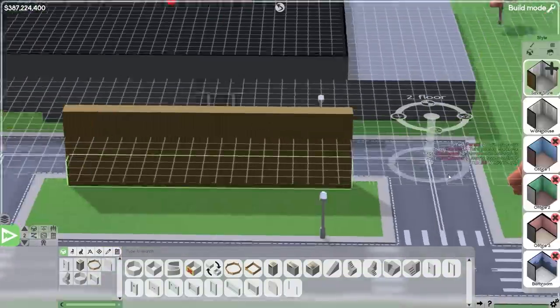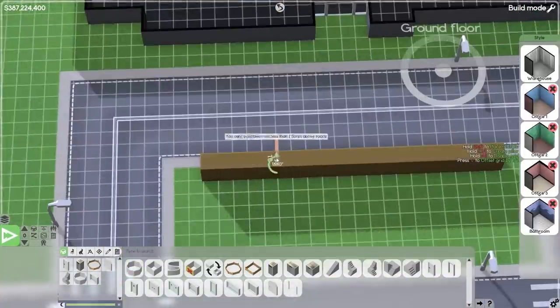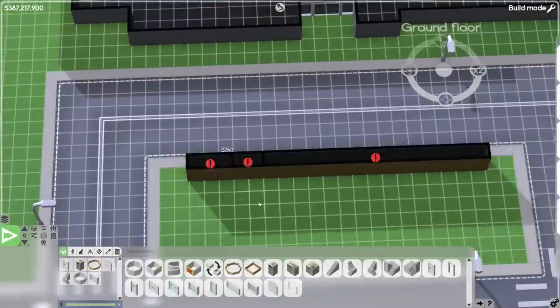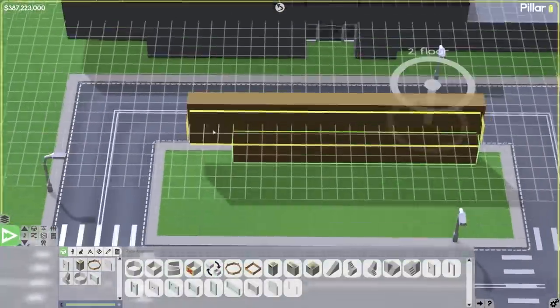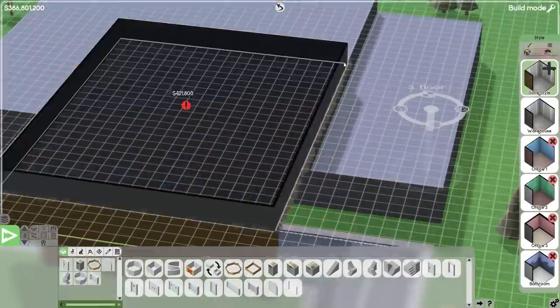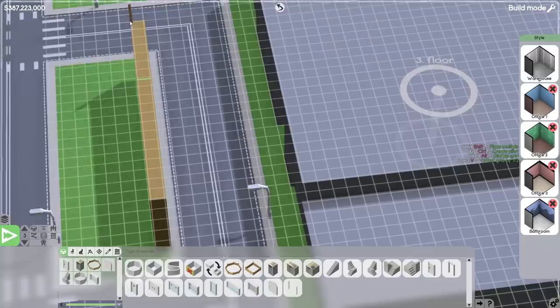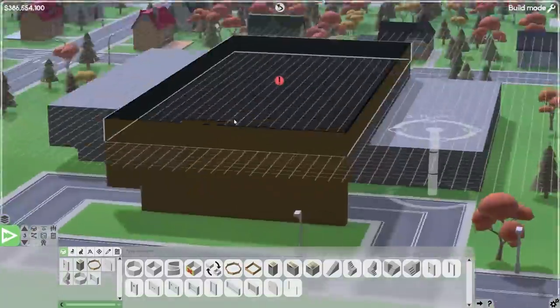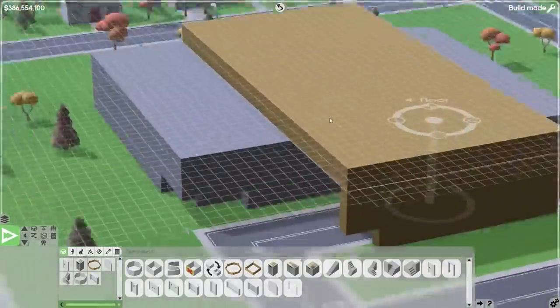I also wanted the building to be unique with different wall textures. If you know anything about Software Inc, every room can only have one wall texture on the inside and outside, so you have to use different rooms to achieve that. I also discovered you can turn rooms into pillars — solid blocks — which lets you create different wall textures in certain areas. That bit at the front has no interior; it's a solid block turned into a pillar, which also removes that annoying alert symbol about room access.